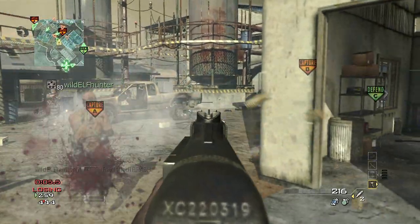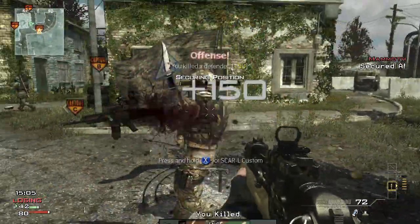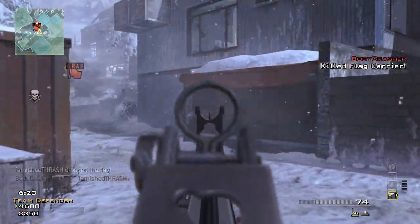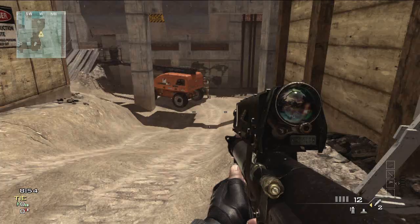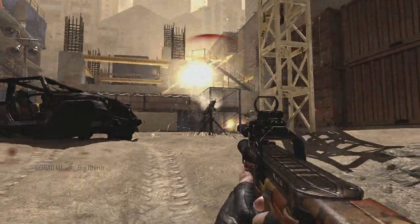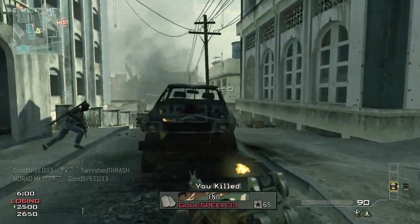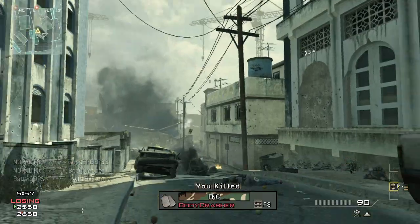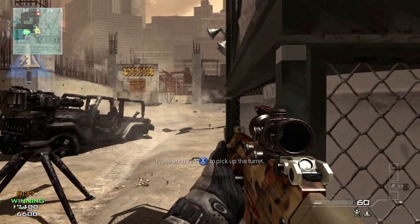We have brand new weapons across all the categories. You've got an SMG called the PP90M1, one of my personal favorites. You've got the FAD assault rifle, brand new to Modern Warfare 3. You've got the Bouncing Betty, a brand new frag grenade type, the XM-25, a new launcher. One of the new things we've added is the EMP grenade, similar to your flash grenade or concussion grenade, but it takes out electronic equipment in the area. Another new piece of equipment is the Trophy System, a portable anti-grenade, anti-RPG turret that you can use to defend a point.